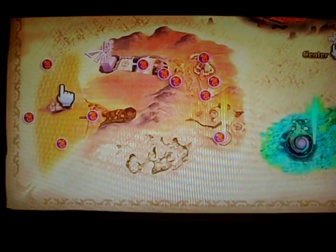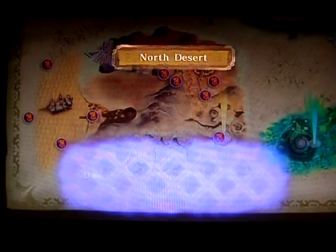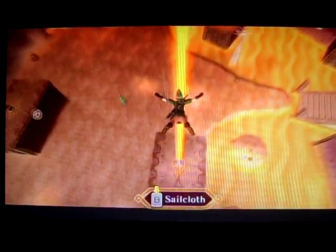If you put yourself to land here at the North Desert, once Link drops in, it's pretty much the perfect spot to be farming some tumbleweed.